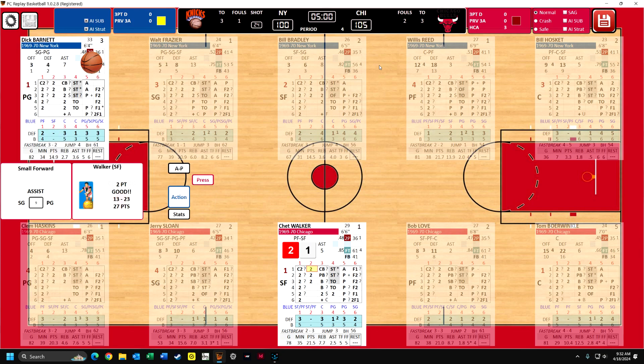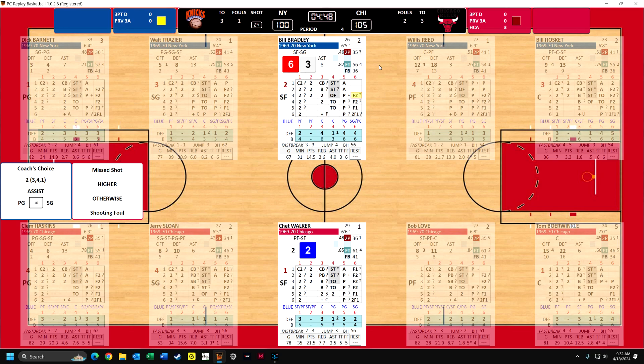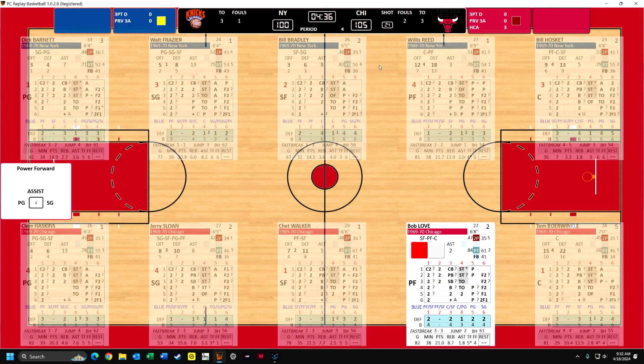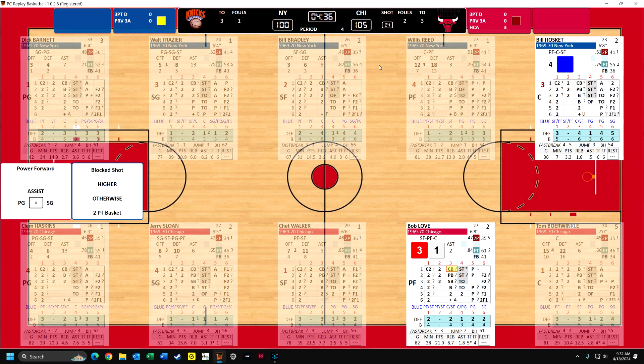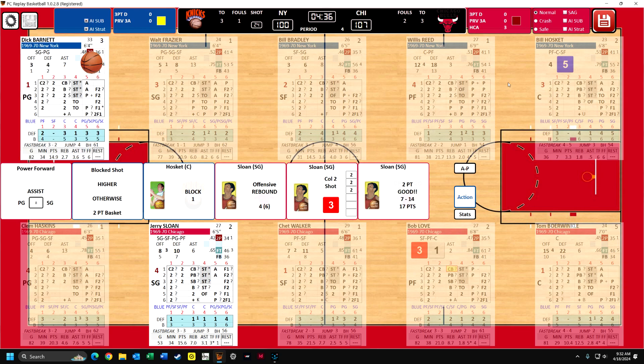And because he has that dollar sign, he scored - and that frees him up, he's no longer cold, so he overcomes that problem. Chet Walker scores, 27 points - five-point lead for Chicago. Here comes Bill Bradley. Can he draw a foul against Walker? He doesn't, and in this case he misses the shot. Haskins with the rebound. They're going to do a play to Bob Love, who goes to the hoop, and Hoskett is not so great at blocking the shot, but he does - he blocks it. And Sloan gets the offensive rebound. He's going to try to do the putback - column two, he's 50-50. If he gets a one, two, or three, it's good - and he gets a three. So he puts it back. Now it's a seven-point lead.